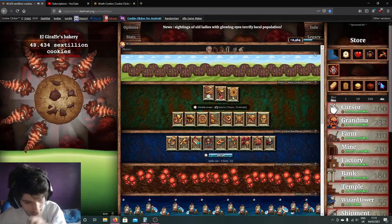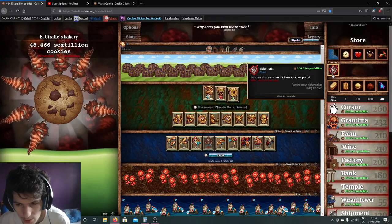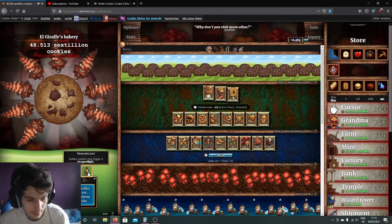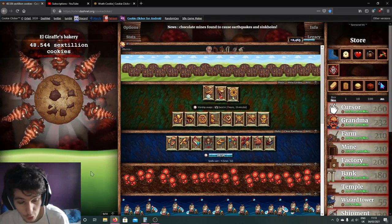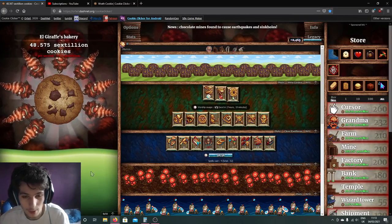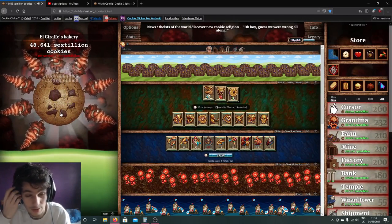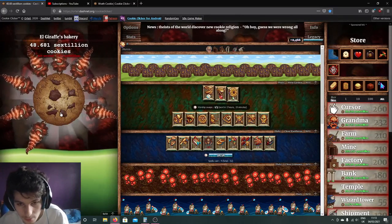When I get up to 30k it won't take too long because it speeds up here. I did in fact buy up until Elder Pact in terms of the Grandma Apocalypse, just so the chances of Elder Frenzies are a bit higher — we have a 66% chance of raw cookies and a 33% chance of normal golden cookies. So we still get Frenzies, but it's more likely to get Frenzy plus Elder Frenzy, which is the best combo you want.